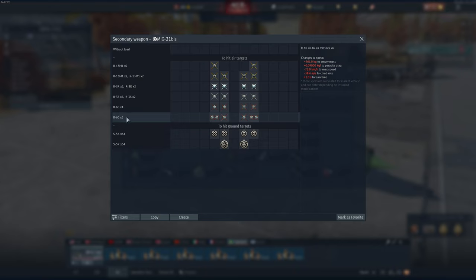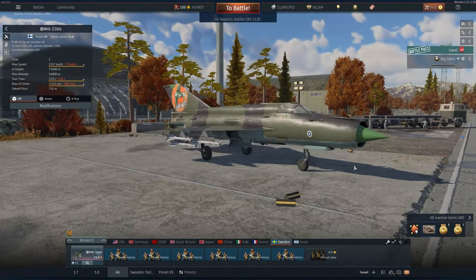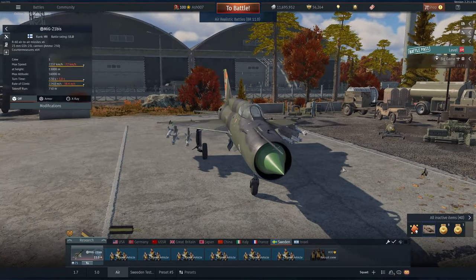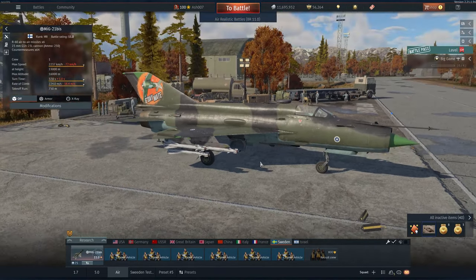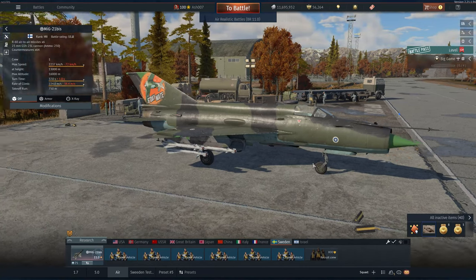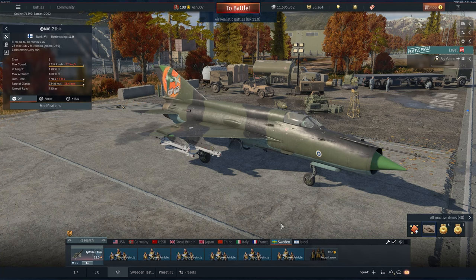You can choose to have either flares or chaff — why would you not run both considering this is 11.0? You get access to a custom loadout, but you can only have a maximum of six R60s on the hardpoints, along with various other missiles. Using R60s is probably your best bet. Although they've been nerfed a little bit, I've had a great deal of fun playing this again, so let's check out some gameplay.